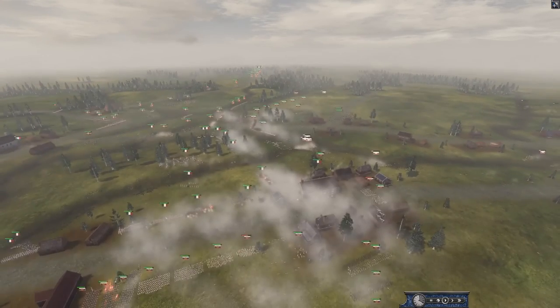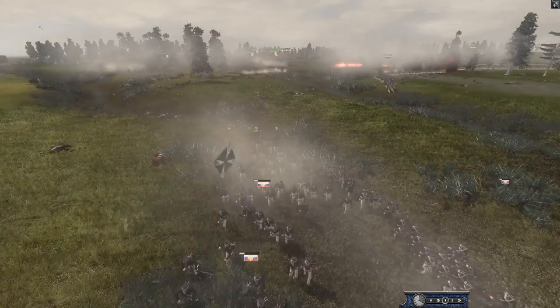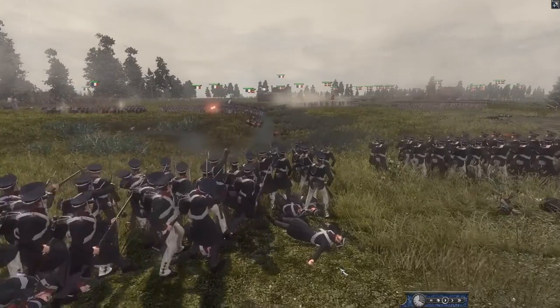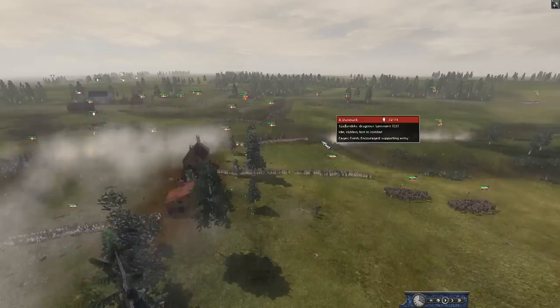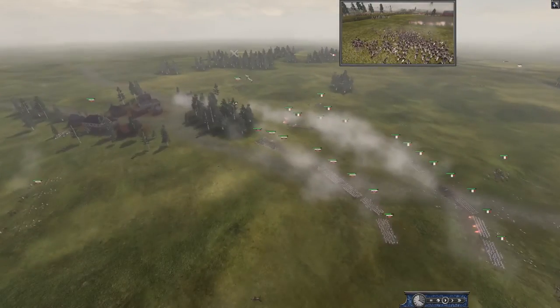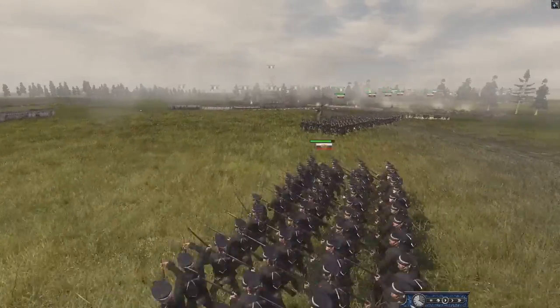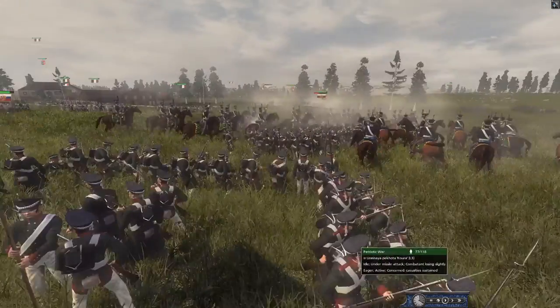Russia still has a lot of CAV — they're pushing up and can take this building. They are breaking a lot of infantry, and now the Russians are the ones who are outnumbered, but they are holding bravely to the last man — holding this riverbank. Denmark is now in the fight, pushing up on this flank as well — they definitely have an advantage. France is pushing up on their momentum, using their CAV and hitting the flank of these Russians over and over again, and Russia just can't do anything about it.